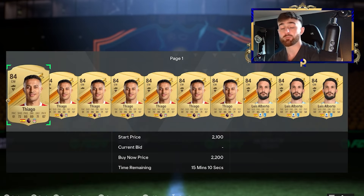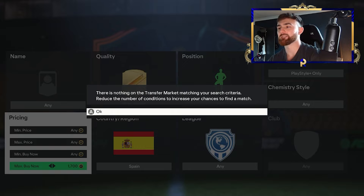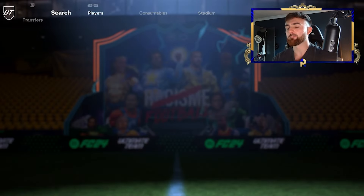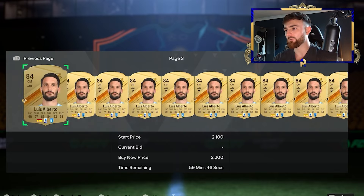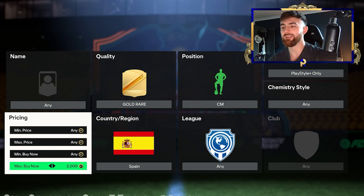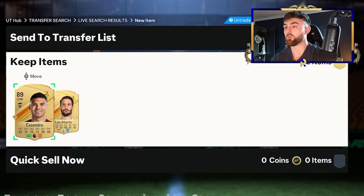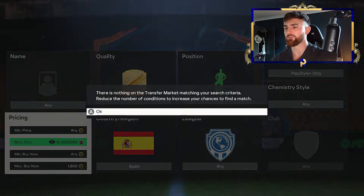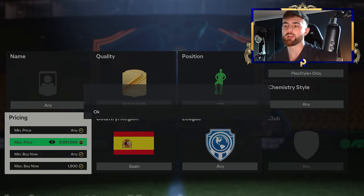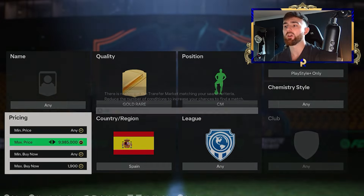We're going to go Centre-Mid, Gold Rare, Spanish, PlayStyle Plus — pretty simple. It's the 84 Spanish fill-up, Tiago and Luis Alberto. Really easy to get snipes off of these guys. If we head over to 2K, that seems bang on as the price for picking them up. Maybe 2.2 for the sell-on. EA tax on 2.2: 10% would be 220, half that is 110, so if we knock this down, that's 90 coin profit — not quite good enough. We'll go for 1.9, meaning we're going to make 190 coins per card, which is basically 200 coins and is actually a decent profit. Low-end filters are so easy to profit off because so few people are willing to do them.